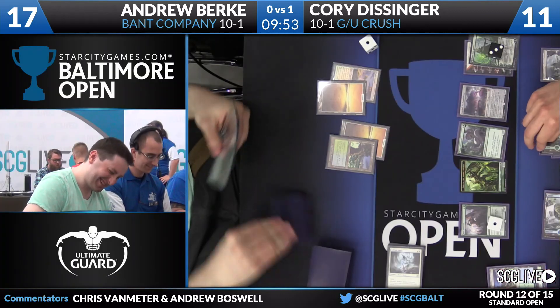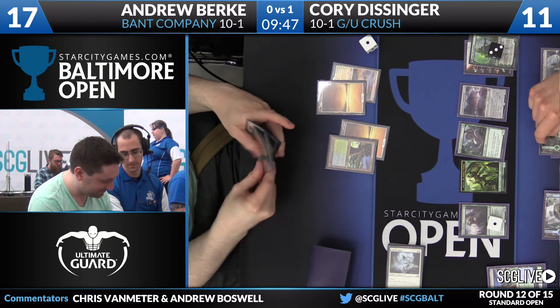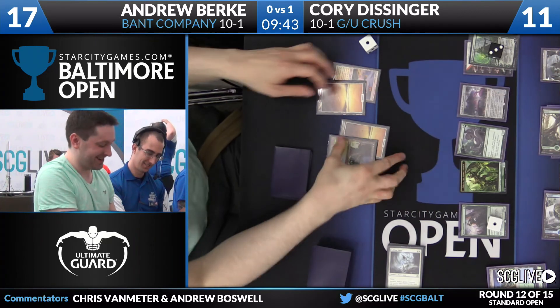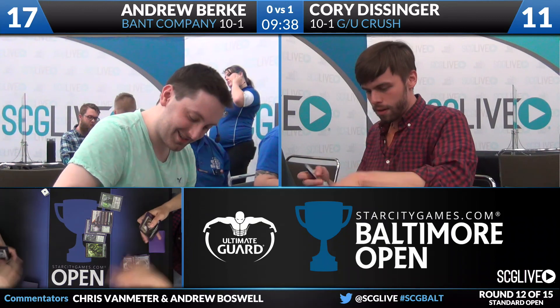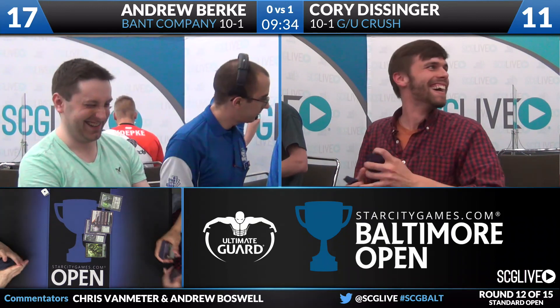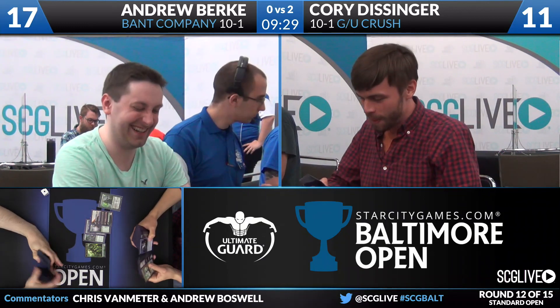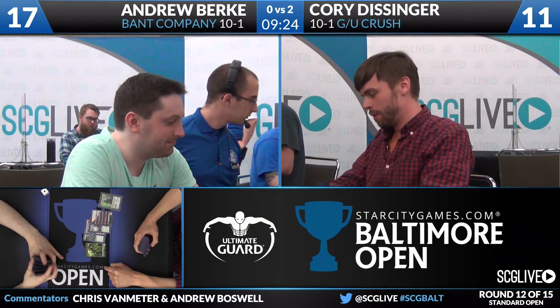Andrew gets that turn of reprieve. He's got an Avacyn, but only has four lands. He extends the hand. Corey Dissinger is going to win this match — Blue-Green Crush over Bant Company — moving on to 11-1 with Emrakul, the Promised End. And Corey really is the Batman of this tournament, beating up on the evil Bant Company players and giving us maybe not the deck we deserve, but the deck we need.